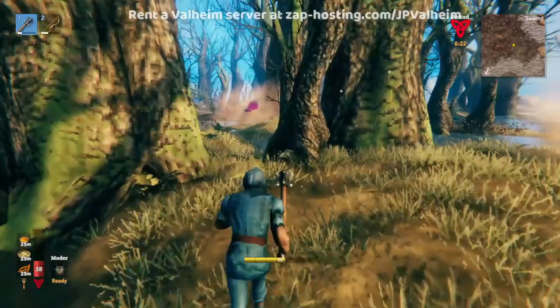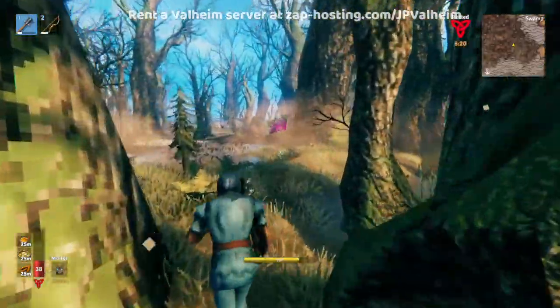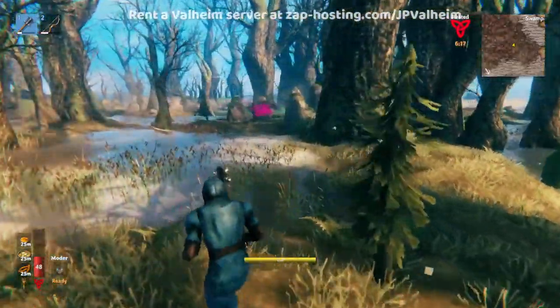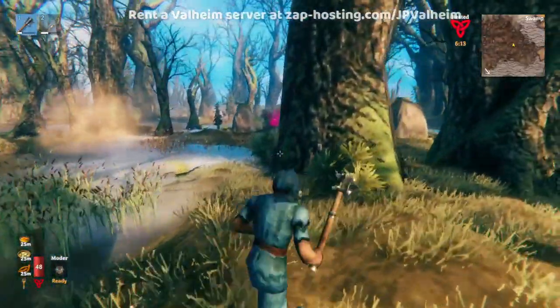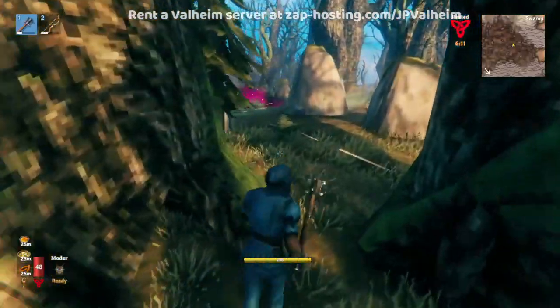Now, the surtlings are pretty easy, but these graveyards can really pack a punch. It's very common for people to die here. These may just be draugr, but before you know it, you may suddenly be fighting two-star draugr, so be very careful.